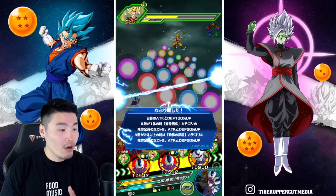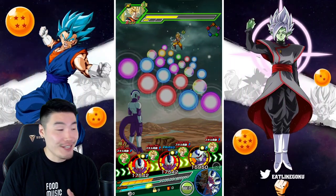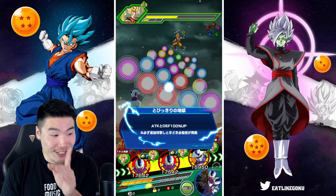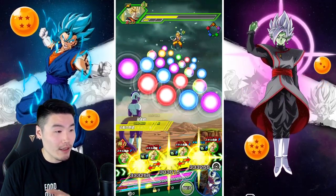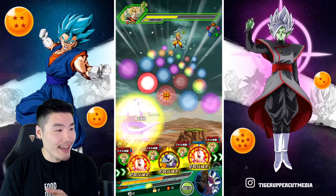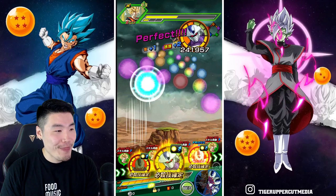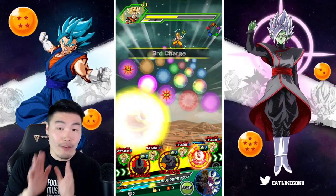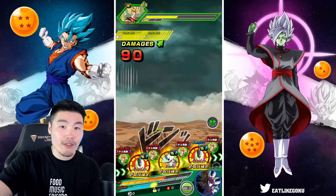Whoa! I did not expect Turles to take that much damage — I need to pay attention a little bit. We're going to heal up a bit with Lynx here, so it's all good and we'll make it through this turn. At least it wasn't Gogeta. If we die at some point in the showcase, it's going to be somebody else's fault, not Gogeta's fault.